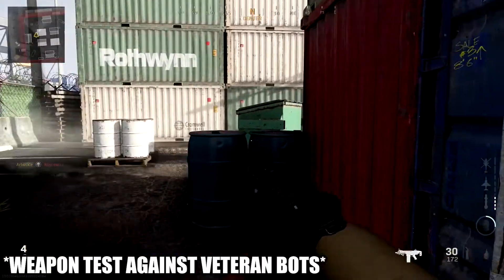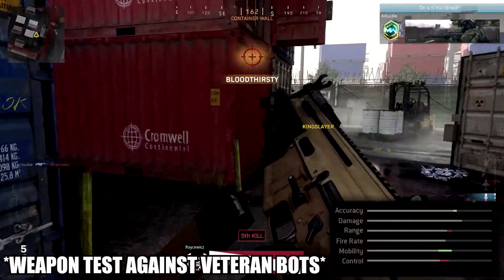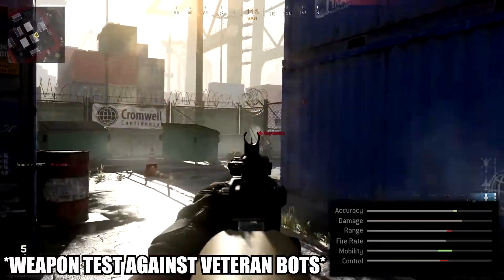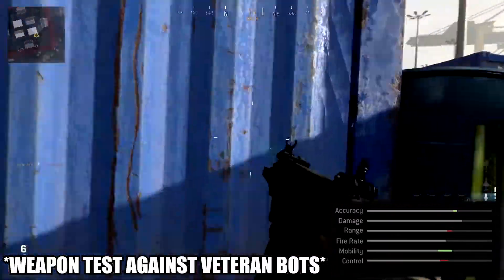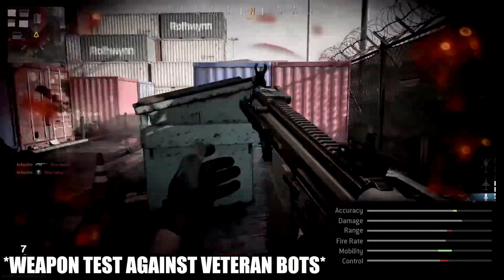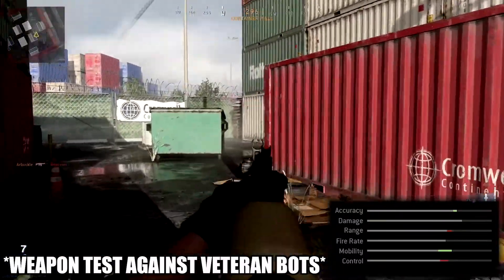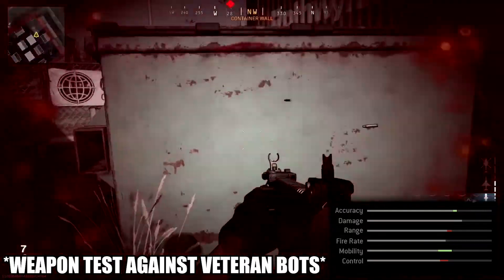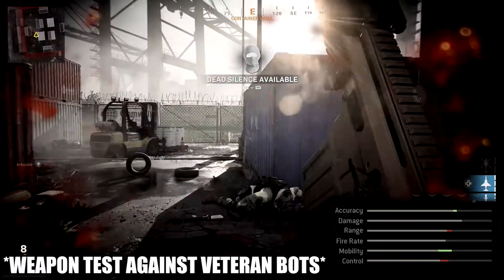So we're going to start off with the rushing class setup for the Scar. If you guys take a look at the stats for this specific class setup, you'll see that we obviously get a massive boost to mobility since that's going to be the main focus here — we want good movement speed. We also get a pretty nice boost to accuracy. This setup surprisingly still does well for medium to long range, which we generally don't see with rushing class setups, thanks to the Scar's high damage and accuracy.